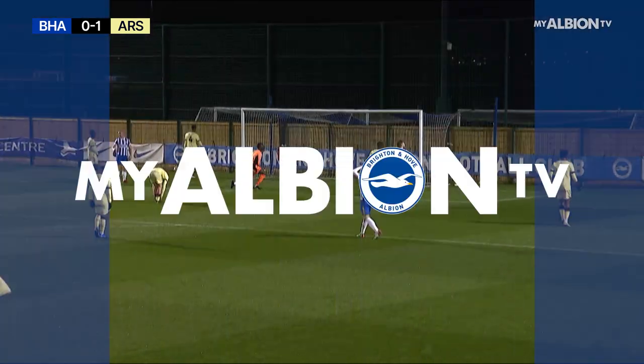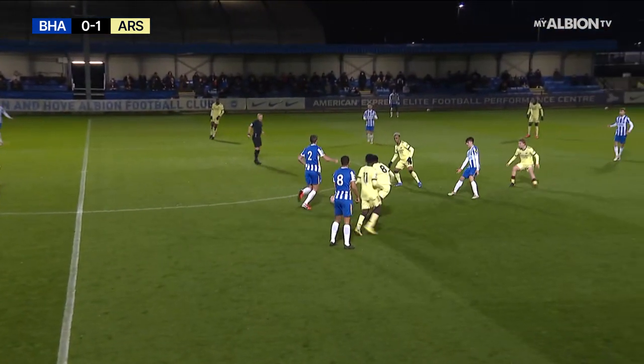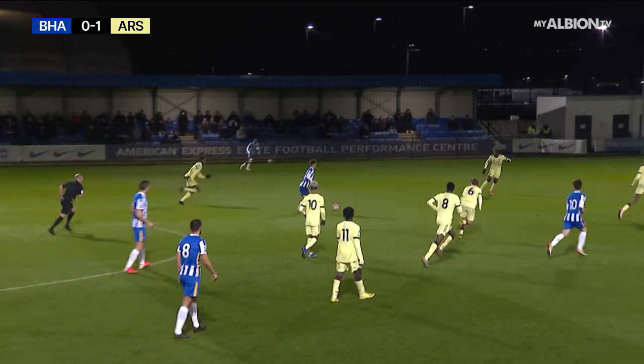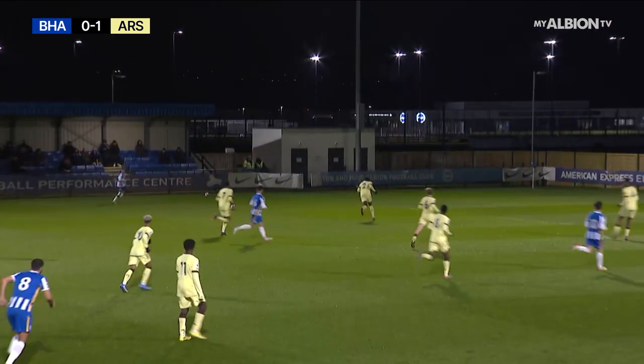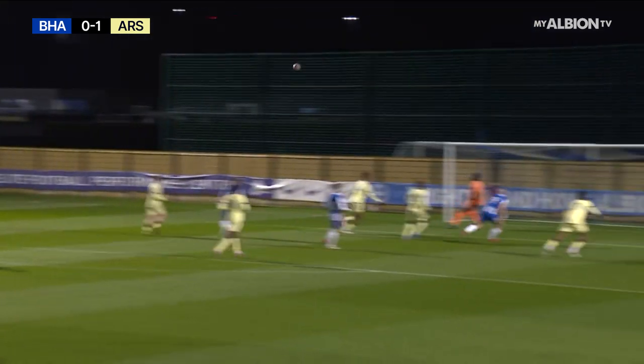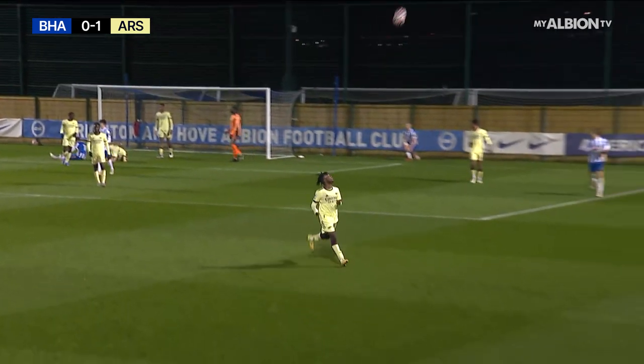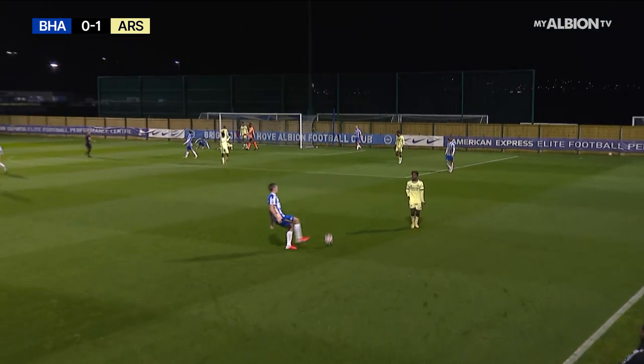Excellent delivery. McConville stepping infield and brings into play Spong, and the overlap to the left is on to Tanimo. And this is Tanimo towards the back post — and Talaj is in. On the follow-up was Ben Wilson. The flag has gone up, I think, on this near side.